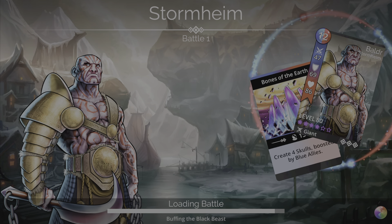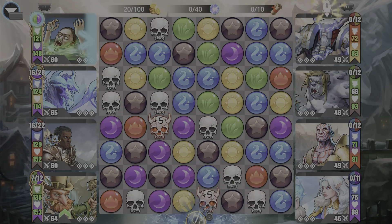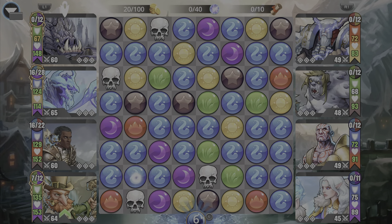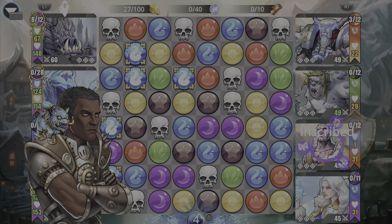Alright, we're in Stormheim — battle number one on this trophy farming team. The strategy: cast Leprechaun first to get the Sea Troll spell-ready. Once you double the blue gems on the board, everybody gets their spells ready. Then cast Sapphrax and Ruby Macaque.